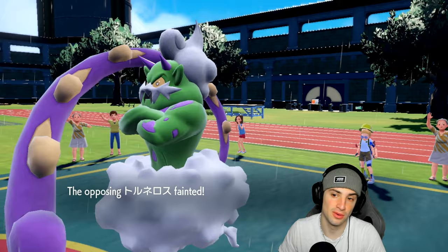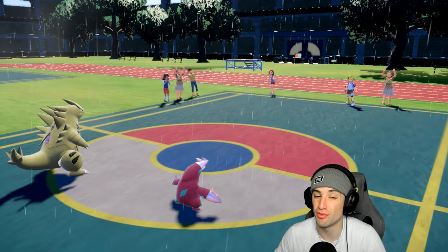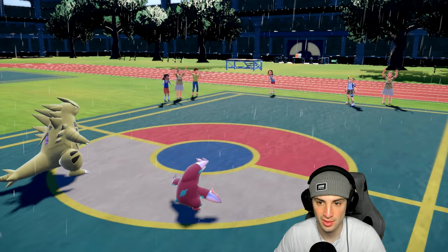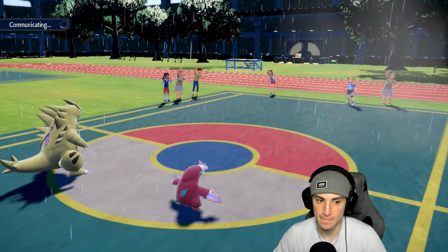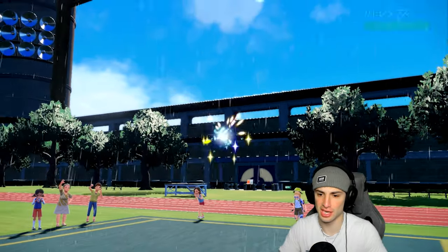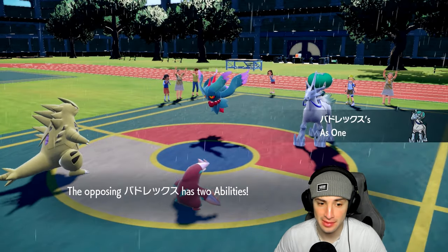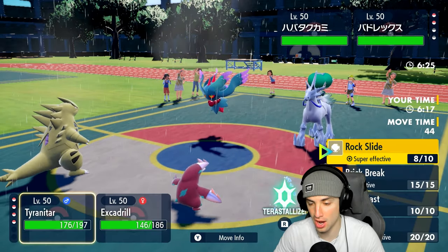I really thought they turned off their console there for a second. They go into Flutter Mane here, who could be a tough customer, but we are choosing Iron Head which is awesome. Excadrill starting to cook here — you know I love the Tyranitar-Excadrill combo. Let's see who they bring out — it's got to be Calyrex. The connection is going slow today, and there's some weird animation happening with the trainer model that I don't like one bit.